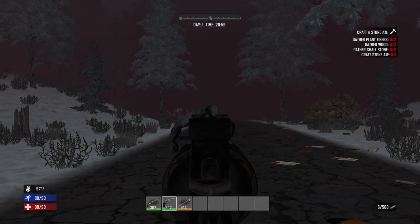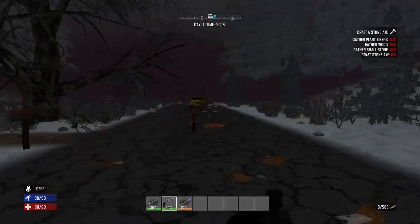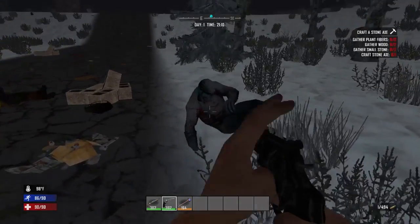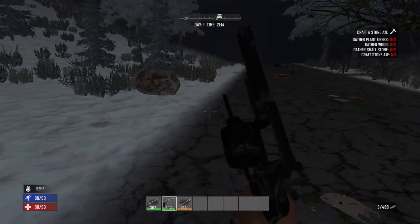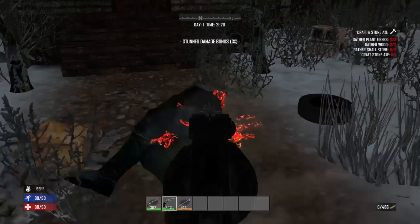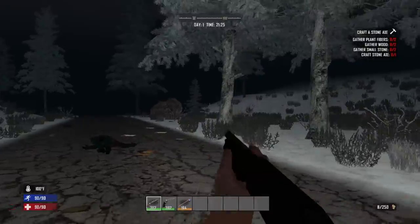Let me kill this guy first. We've just got to kill the zombies. Okay, I think we're good. Turn on our headlamp, look around, make sure the guns are clear — alright, we're good.